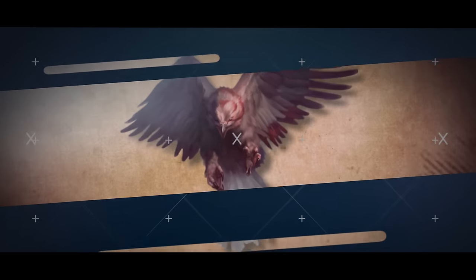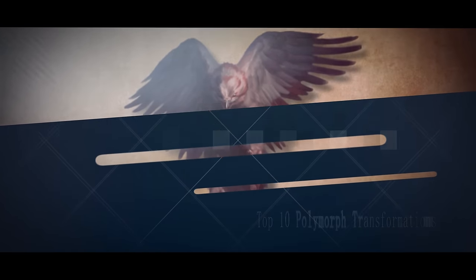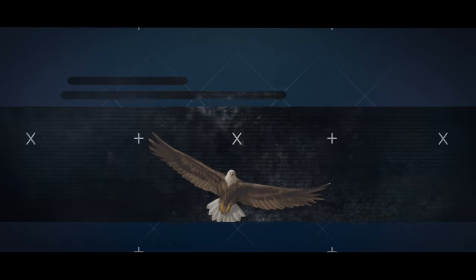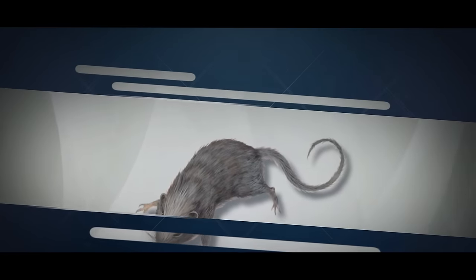Polymorph is a 4th level spell in D&D, and is considered one of the most versatile, if not powerful spells in the game, due to a wide array of utility you can achieve by simply turning someone into another creature. So in this video, we'll be going over some of the best creatures you can polymorph someone into for a specific situation. But before we do that, let's actually go over the spell itself and what it does.